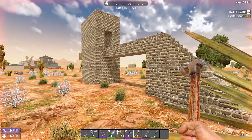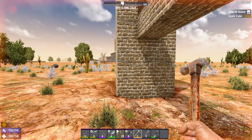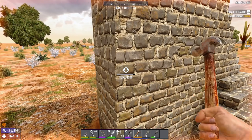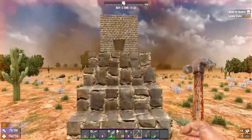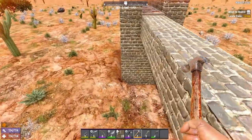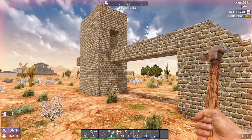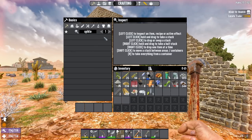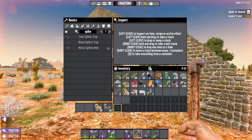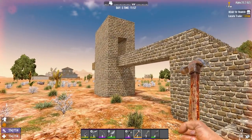There is one more thing missing from this base and that is countermeasures to the destroy area mechanic. When a zombie falls they go into destroy area mode where for about 10 seconds they'll just attack the closest block randomly, and then eventually get back on their way trying to kill the player. If a zombie then takes damage from an entity they will exit destroy area mode, and the most primitive way to do that is with spikes - we're going to need about 40.